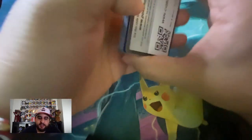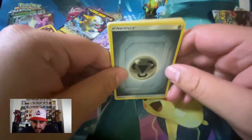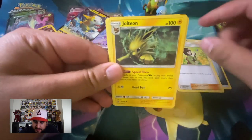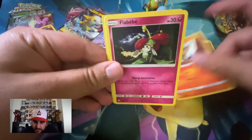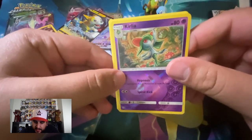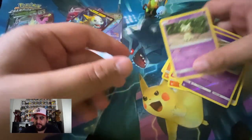We'll save Rebel Clash for last and open Cosmic Eclipse. I still need ADP — Arceus Dialga Palkia — from this set. Two three energy — that would be very welcomed. Alright: Steel, Erica's Jolteon — nice — Ends Resolve, Nosepass, Litleo, Larvitar, Spheal, Natu, Curlia, and Mimikyu. Wait, Mimikyu? Okay, got me confused for a second.